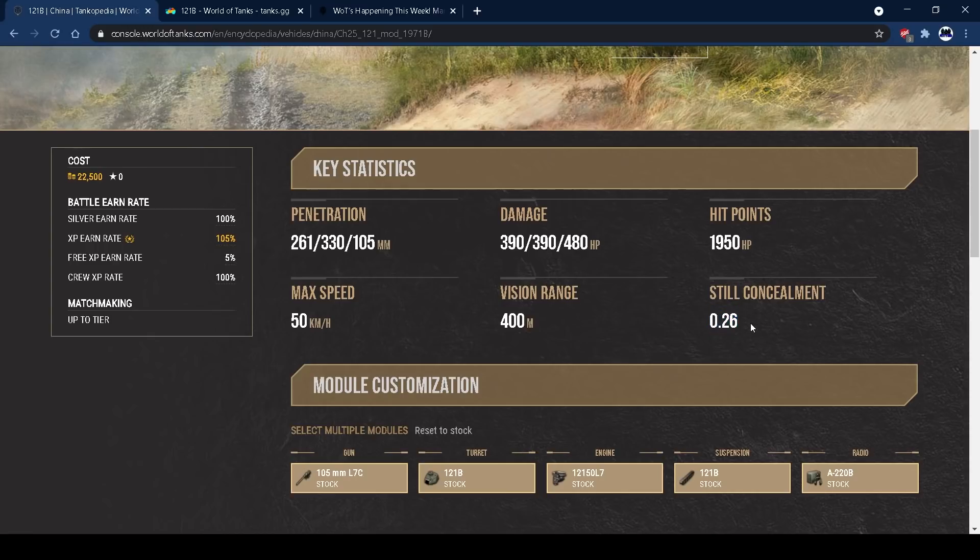26% concealment is pretty nice for a medium tank — you're not going to be instantly spotted like a Waffe Träger every time a tank comes within 500 metres. You can buff it up with camouflage expertise, but the tank's more of a brawler, so you'd rather buff other stats instead.